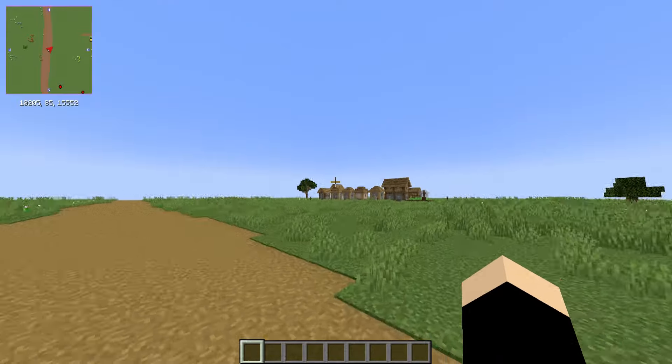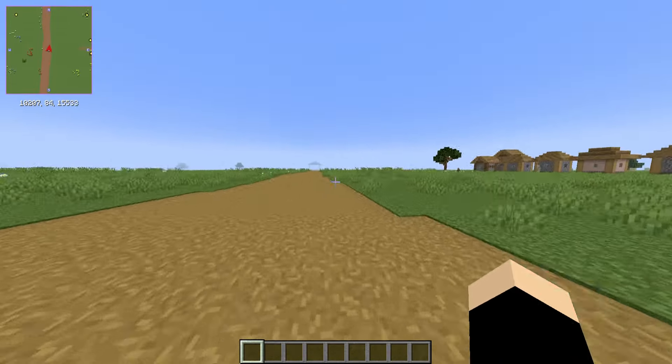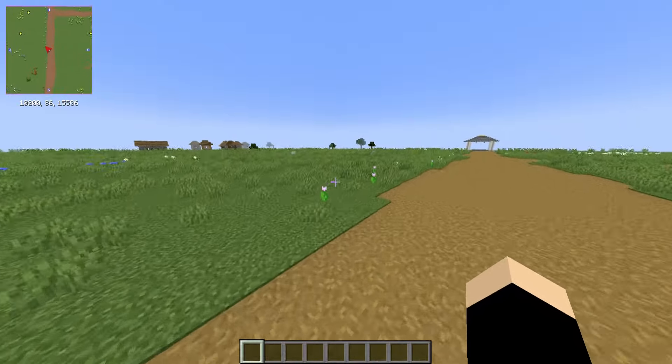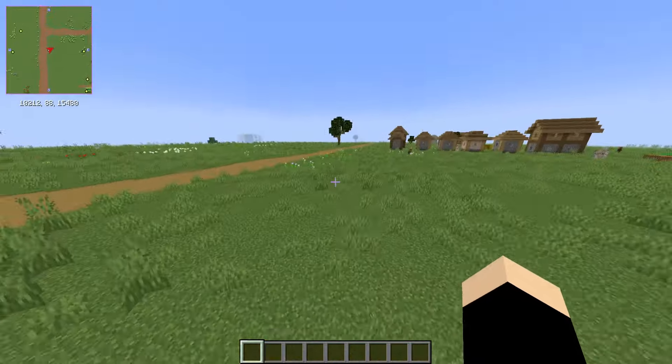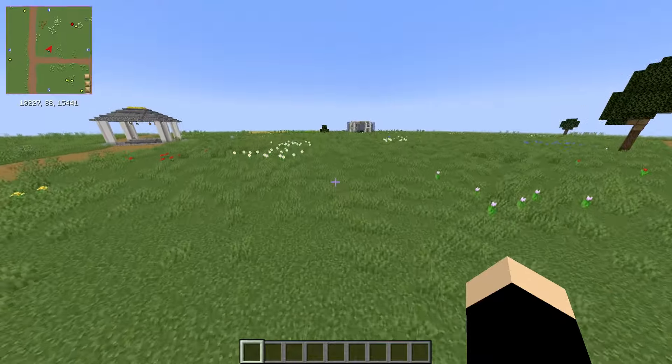I remember as a kid I'd always struggle to find villages in Superflat worlds, but now we're finding them left and right. Probably because I have a better PC now — can do better render distances. This is a solid 12 chunk render distance right here. But hey, it's better than nothing in my opinion.